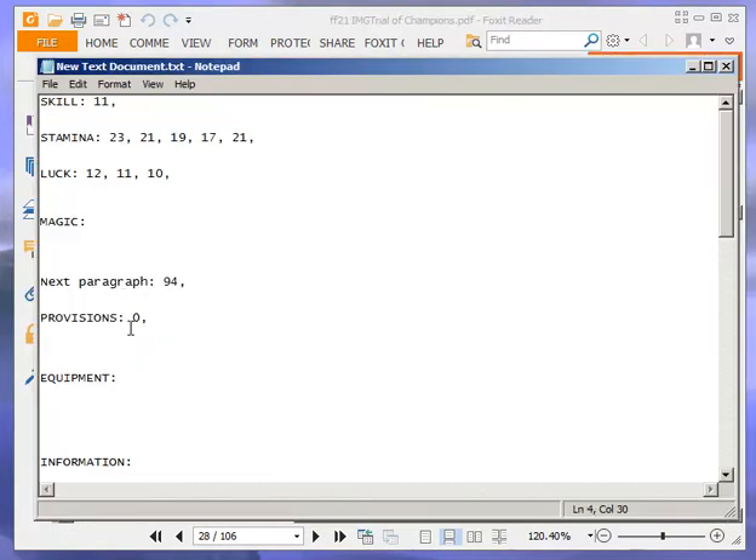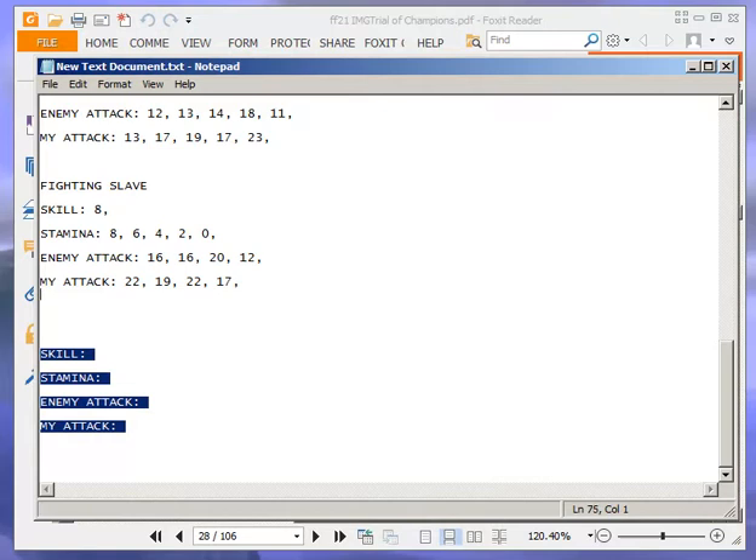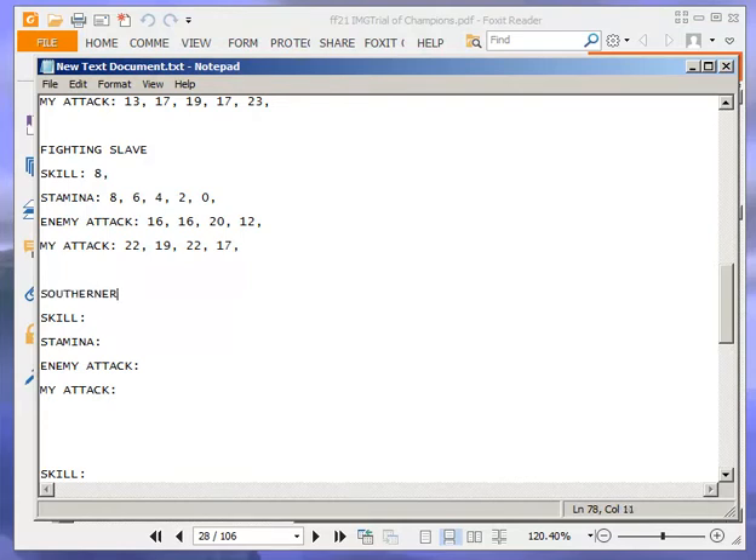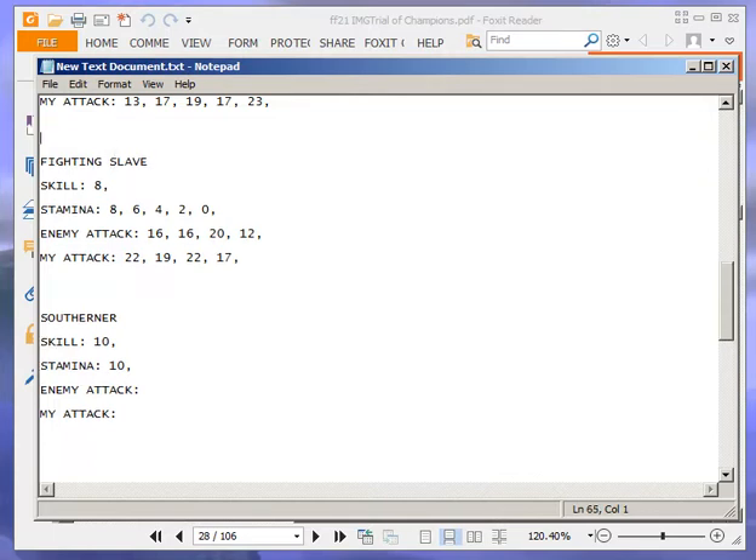Southerner: skill 10, stamina 10. This is tough — all those battles and I only get an extra 4 points of stamina, and now I have to fight someone who's 10 and 10. The maximum skill you can have is 12 and mine's only 11. Ian Livingstone pulls no punches in his books. In my opinion, he's not as good as Steve Jackson — he's a bit too cruel, a bit too zealous with his number of battles. He makes them too difficult, in short.